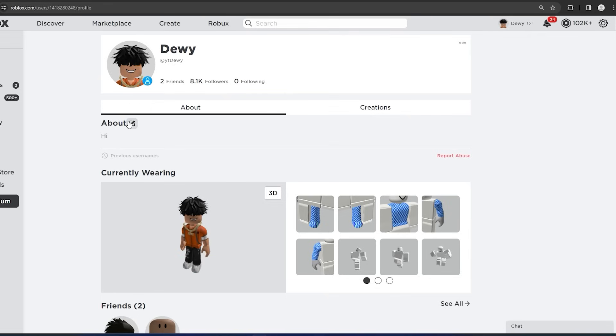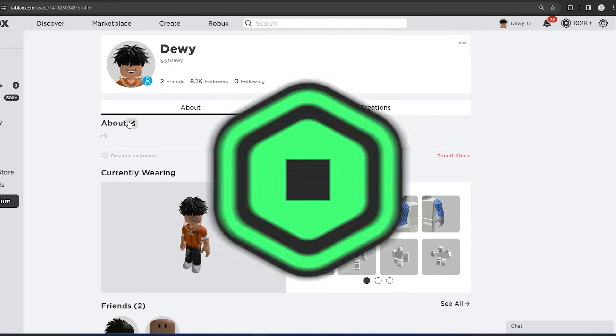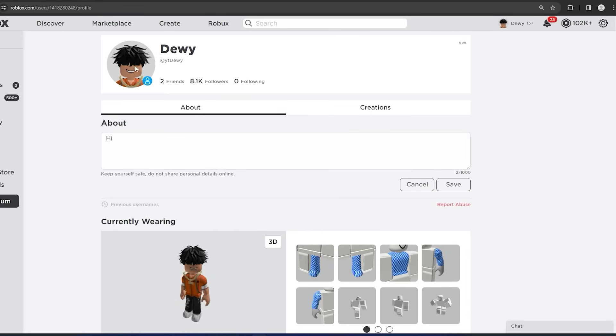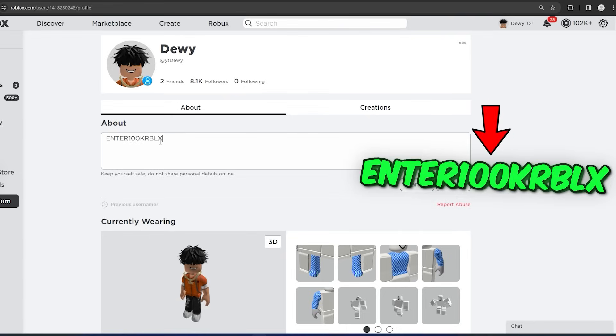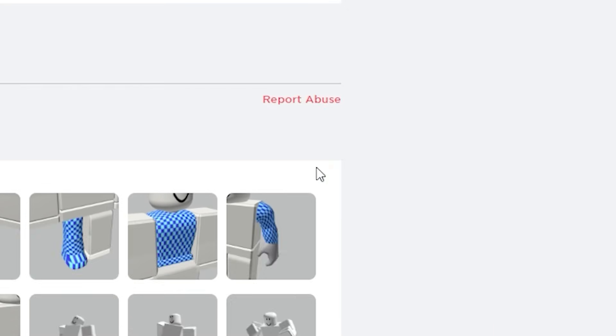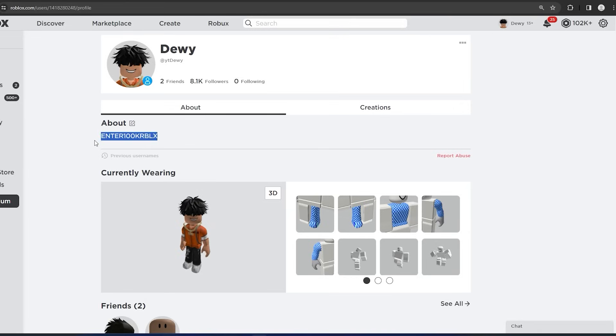Alright, so ladies and gentlemen, go ahead and get started with this free Robux glitch where you guys can make 100,000 Robux. All you want to do is make your way over to the About page inside your account. You guys want to go ahead and type in this code right here: enter 100k RBLX. This is the code you want to type in. Click on Save, and make sure you leave this inside of your About page in your profile.